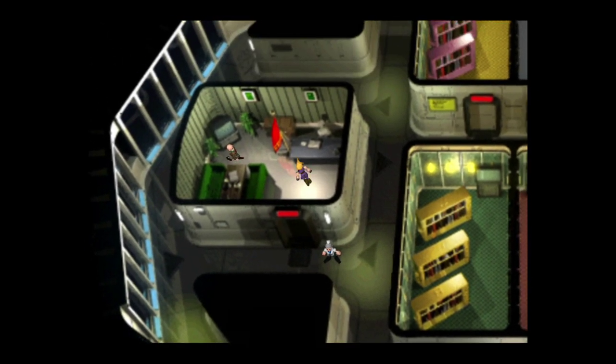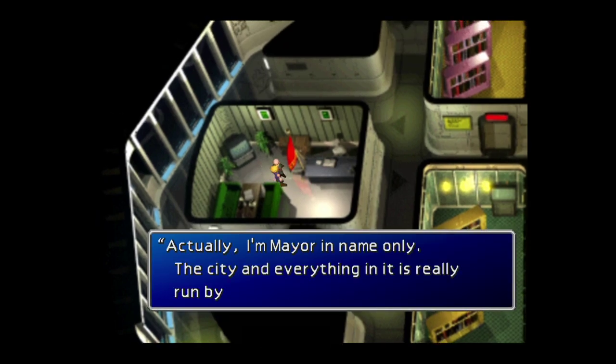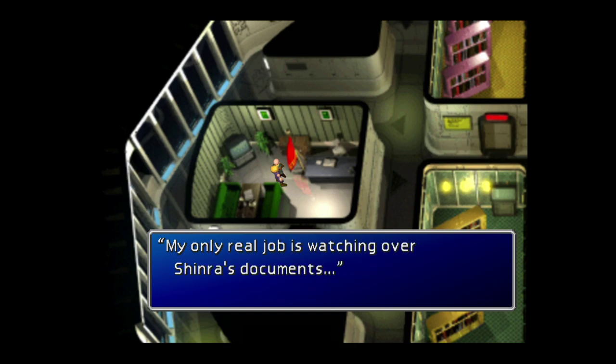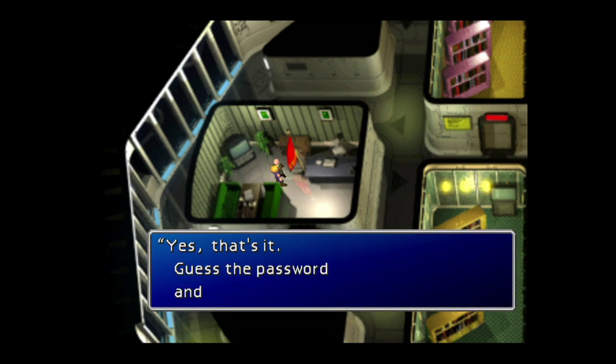Before we do anything else, the first thing we're going to do is speak to Mayor Domino. He'll go through a little bit of dialogue, and we do need to speak to him before we can solve the password. If you try to solve the password before speaking to him the proper way, you won't get the books in the correct order.